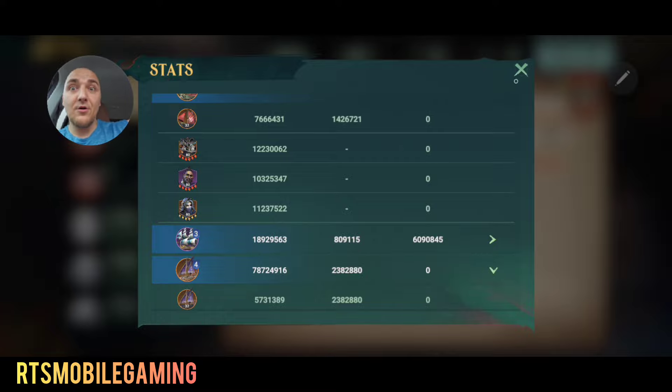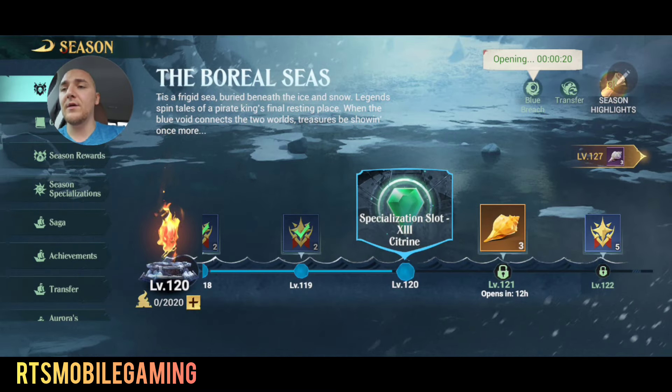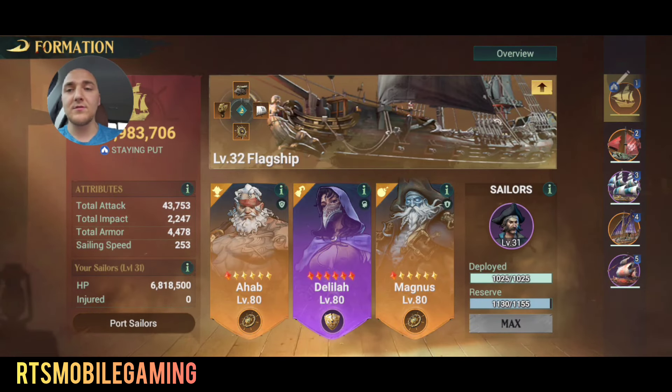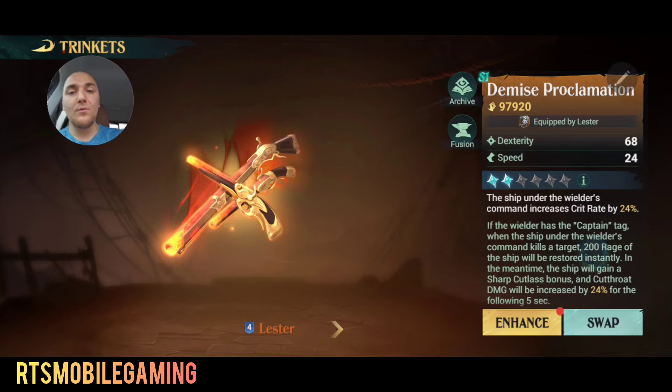In summary, let me show you the gems really quick. The gems for this particular build look like this: I'm running 49% burning damage and 46.2% cutthroat with a bunch of crit damage — a very high crit damage build with very high crit chance. Stormbringer is also using the Bones trinket, which is really great for Lester as well because there is no unique Lester trinket in Season 2. Lester will benefit from the Critical Rate and the Rage regen for his burning ship every time the burning ship kills somebody, though he won't benefit from the Cutthroat damage bonus.